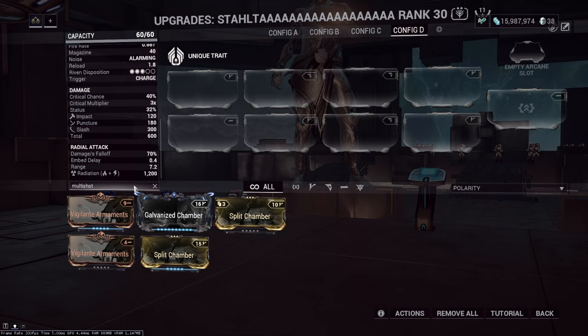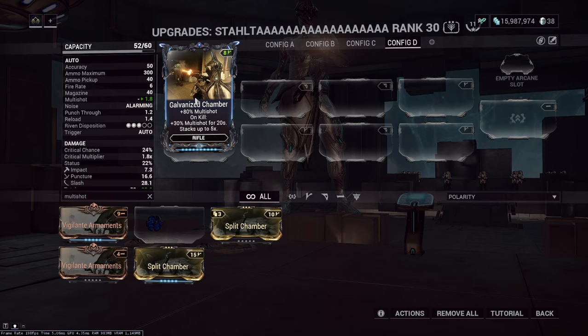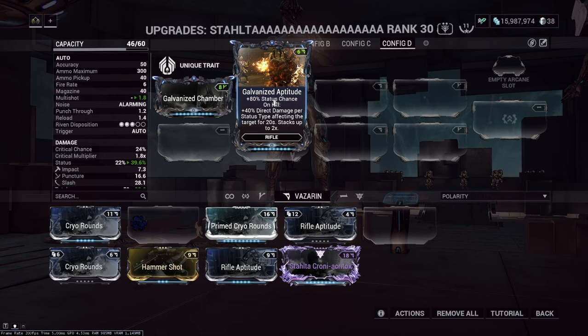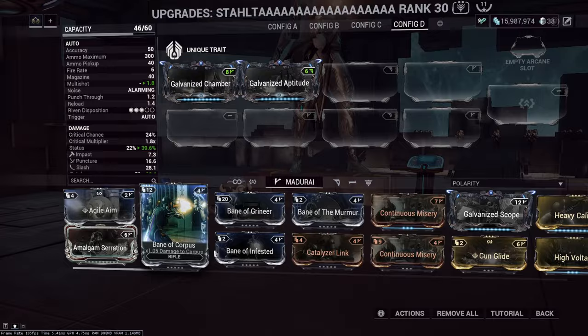How do you start building your weapon? First, ask yourself: does my weapon benefit from multishot? Yes - so Galvanized Chamber goes in. Weapons that don't benefit from multishot include things like the Optical, which is a laser weapon - those work differently. But 99% of weapons benefit from multishot, so Galvanized Chamber is always a mod.